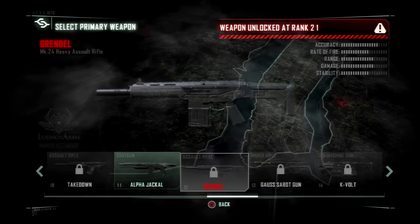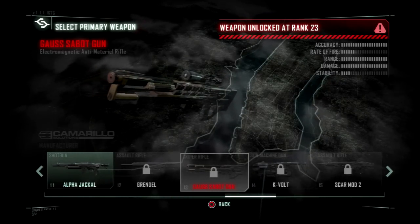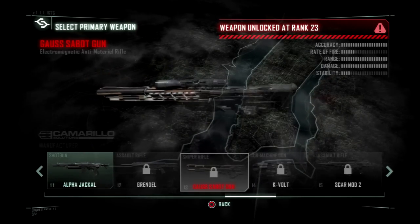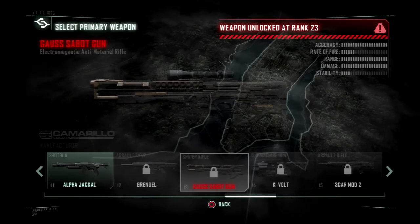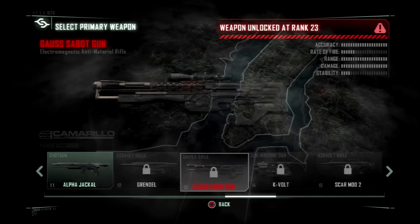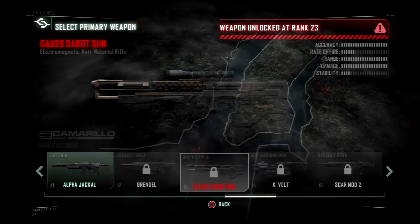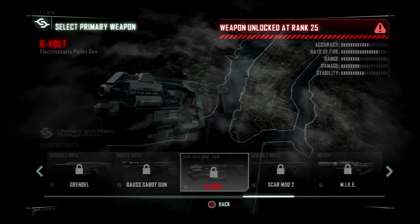The Grendel — my second favorite. I never unlocked this in Crysis 2 — basically the Gauss Sabot Cannon, or gun or whatever. And the KVolt — the most annoying submachine gun in the entire game.